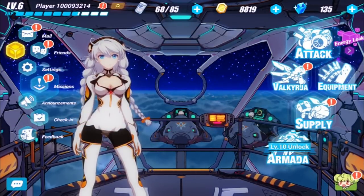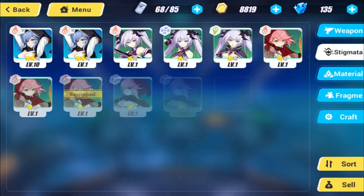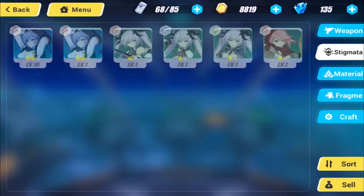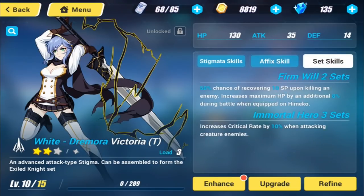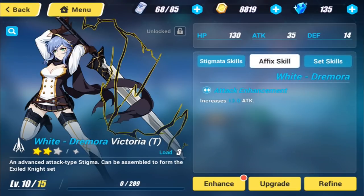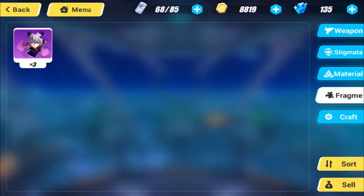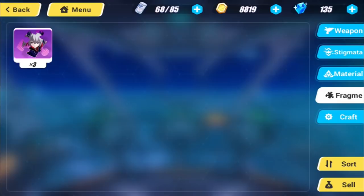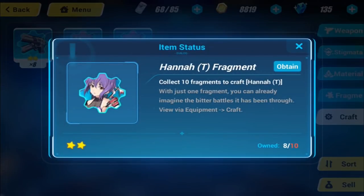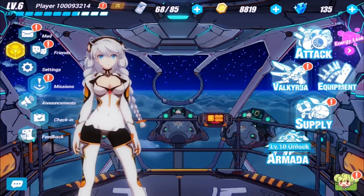Somebody accepted my friend request — super neat. Level 10 unlocks an Armada, I don't know what that is, but you do have friends and stuff. Here's the equipment — here are our Stigmatas, and you have different weapons. One character uses pistols, one uses a sword. The Stigmatas have different skills — like Stigmata skills, increases physical damage, affix skills, set skills. You can refine them and enhance them. And fragments — I guess you get fragments of Valkyrie. I have Shiriat Fragment. So the more I collect of these I can use it to acquire a Valk, and that is the characters you play. So there's going to be crafting and stuff like that.